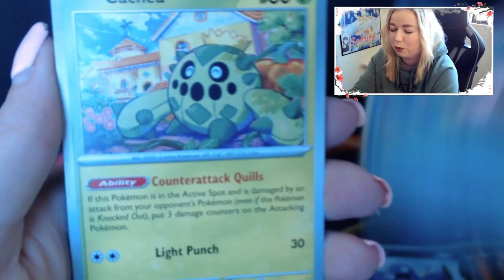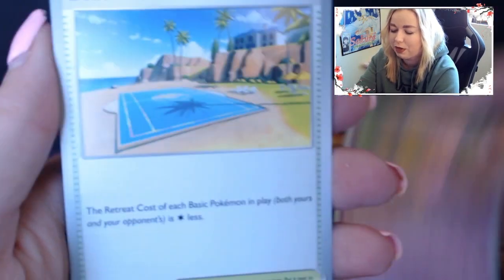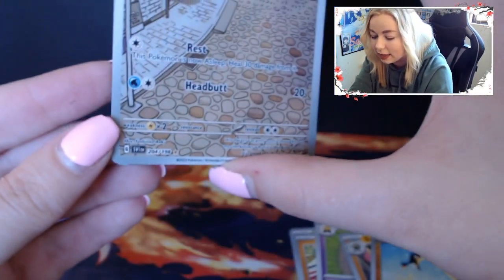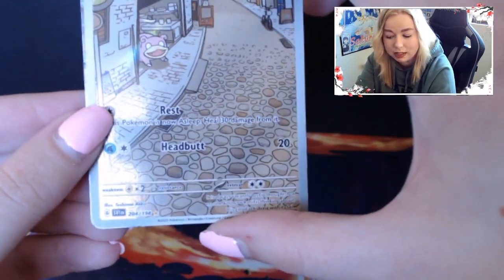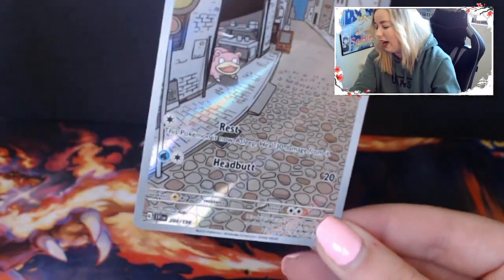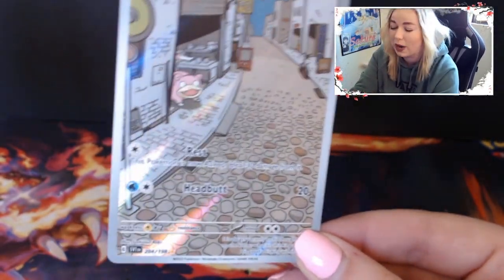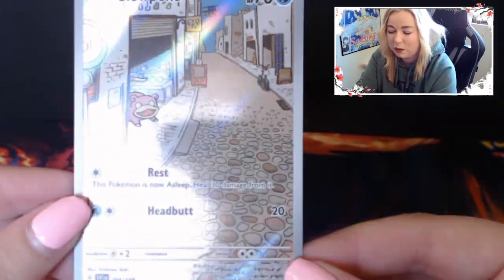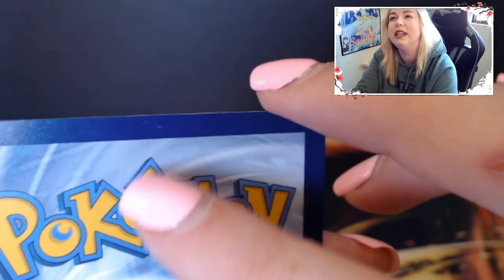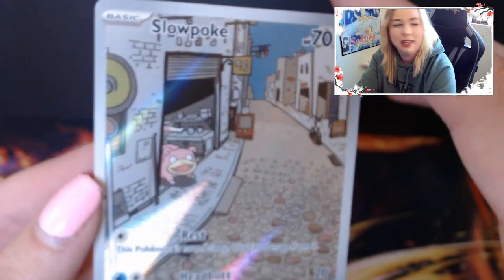Pack 7: Fighting Energy, Grimer, Bruxish, Cacnea, Sandile, Hypno, Beach Court, Sandaconda, Kilowattril. Look at that Slowpoke right there - I believe that is the secret art of the Slowpoke. And then we got Gyarados EX on the end. The EX cards are back - that is a double hit pack with that derpy Slowpoke. I think a lot of people opening these packs have been going crazy over the Slowpoke. He's got some damage already, so he's definitely not a PSA 10, but in our hearts he could be a 10.